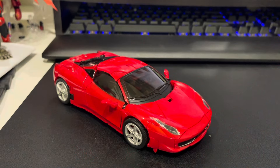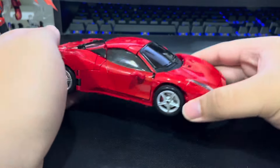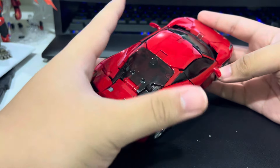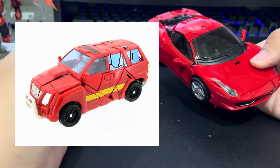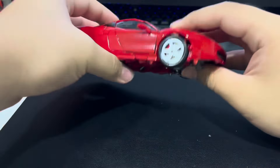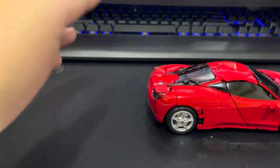And what a figure! Starting in vehicle mode, it's the 458 Italia no matter how you spin it. It's not my favourite Ferrari but it's still a beauty. The rear, I admit, is a tad iffy, but it's all in service of the fantastic transformation you'll see later. And it could be worse — looking at you, Universe Ionide. My copy's front wheels seem to rub on this part right over here, meaning that rolling is not the smoothest.